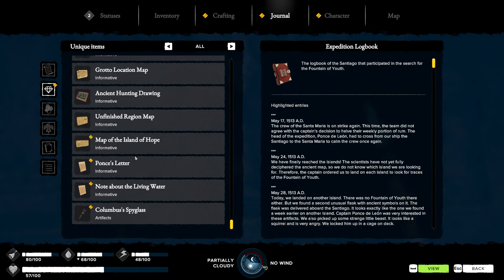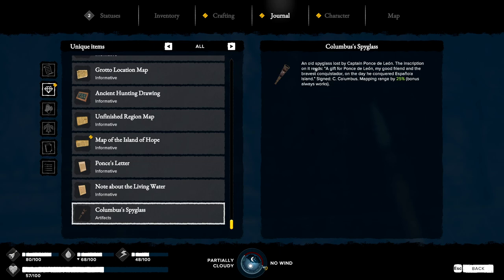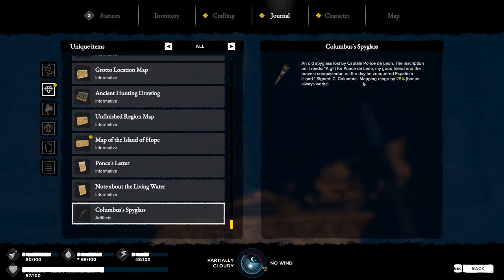All right, well — the spyglass: lost by Captain Ponce de Leon. The inscription reads: 'A gift for Ponce de Leon, my good friend and the bravest conquistador — on the day he conquered Espanola island.' Sign: seek Columbus. Mapping range increased by 25 — bonus, always works!